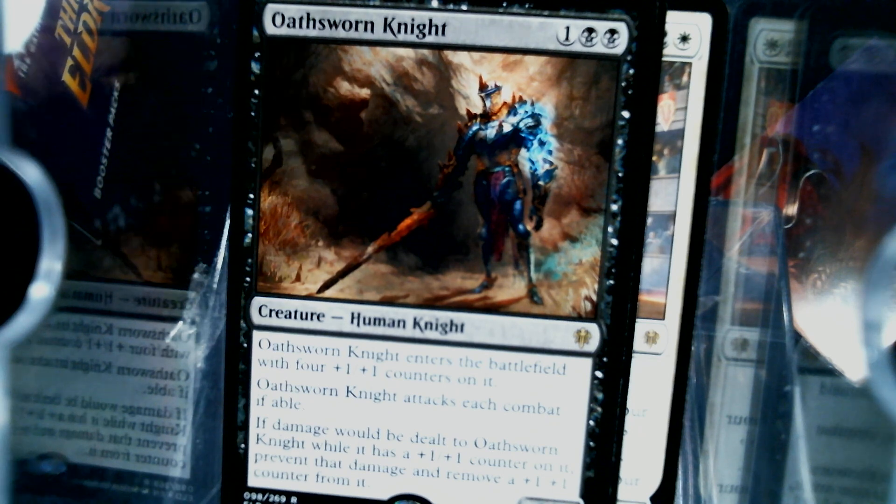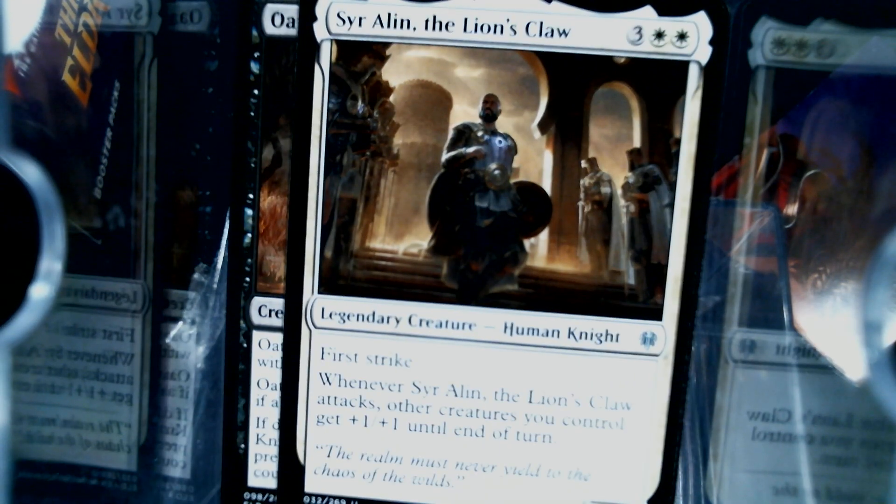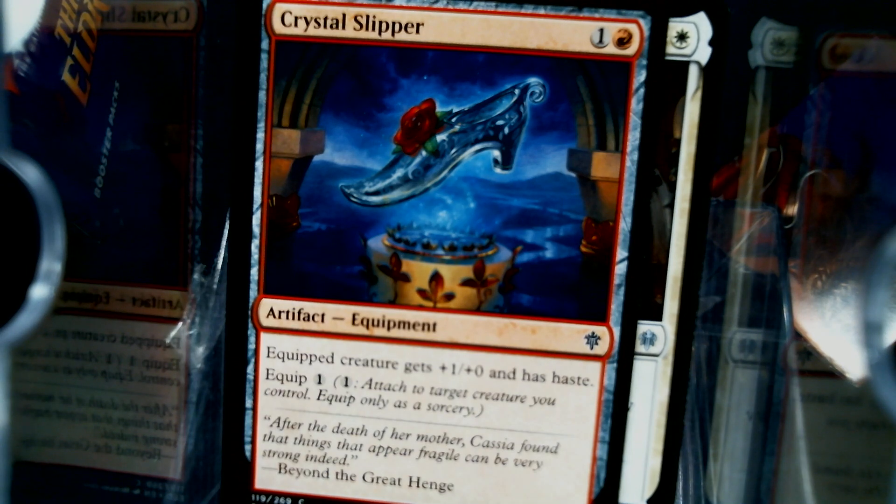And then of course we have another copy of Sir Island. It's common, but I think it's cool — the Crystal Slipper. I see a foil on the back of this pack, glinting at me.